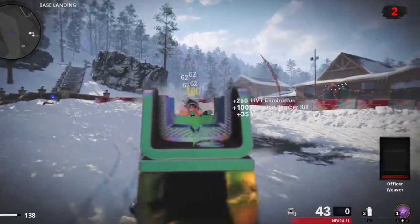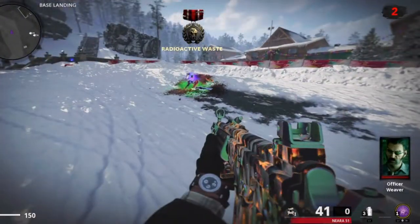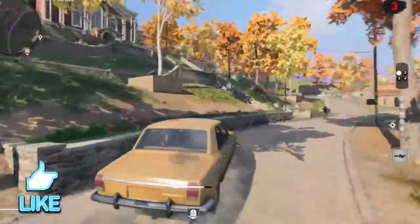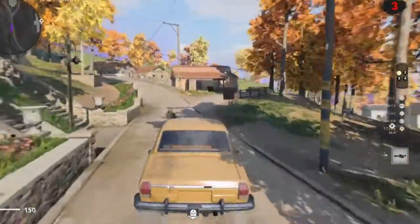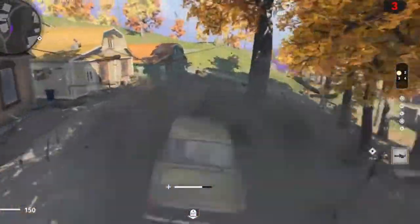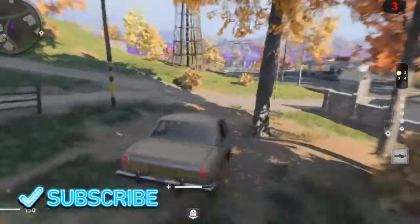As always with a zombie map or maps, there are always going to be bugs and glitches, and here's one for you. It's sort of a god mode — you can't run around the map completely untouchable, but there is a specific location you can go where the zombies basically pile up on you and they stand right next to you and can't touch you.